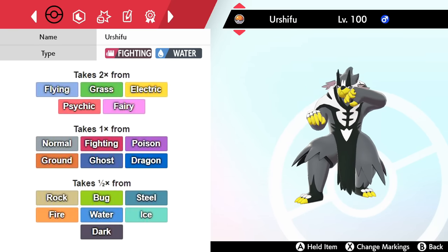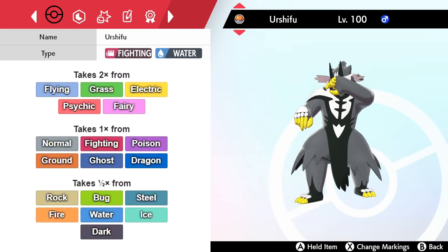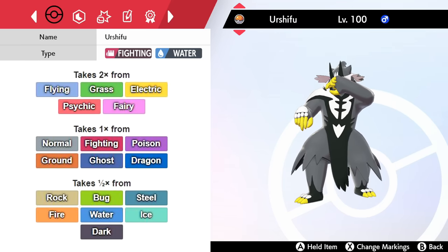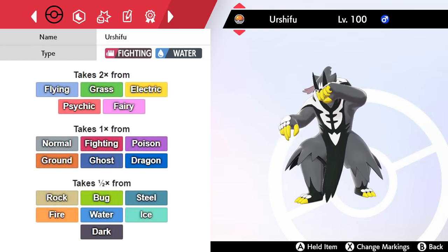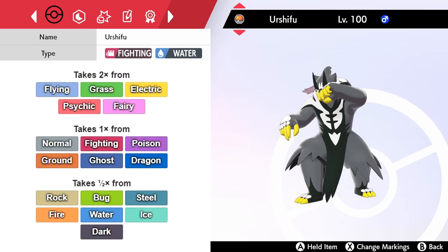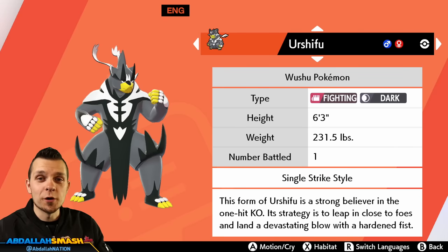For the Fighting and Water Rapid Strike Urshifu, there is no four-times weakness and no immunities. You take two times damage from Flying, Grass, Electric, Psychic, and Fairy — that's more weaknesses than the Single Strike variant. However, you get more resistances: half damage from Rock, Bug, Steel, Fire, Water, Ice, and Dark.